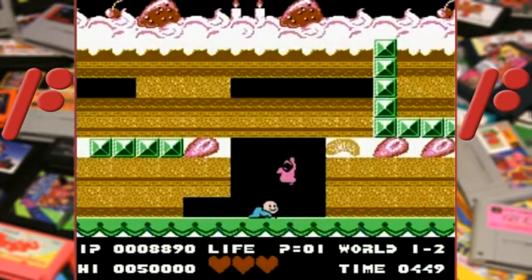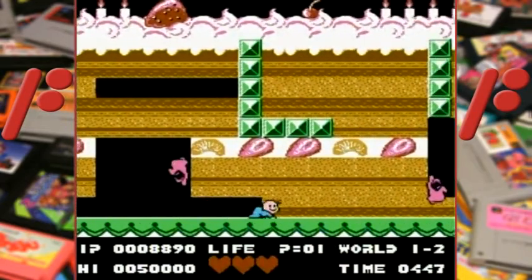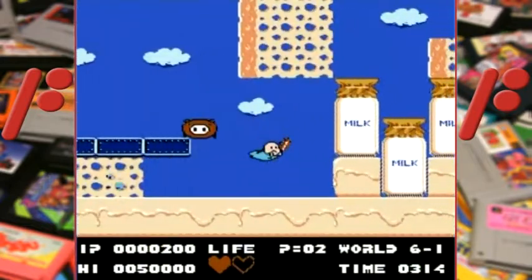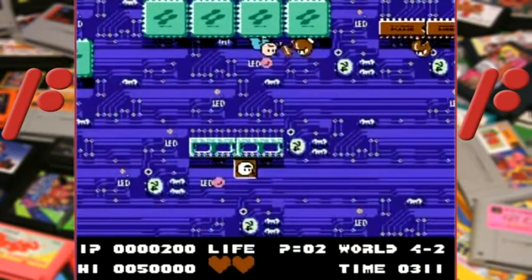Some stages mix up the formula, like 1-2 that has you eating your way through giant cakes, and 2-2 which has you swimming. Later stages become even more quirky, like the computer stage when you're upside down.